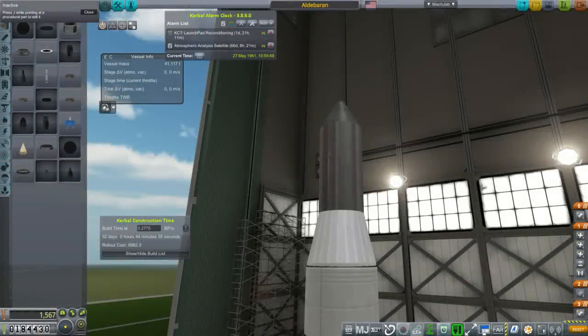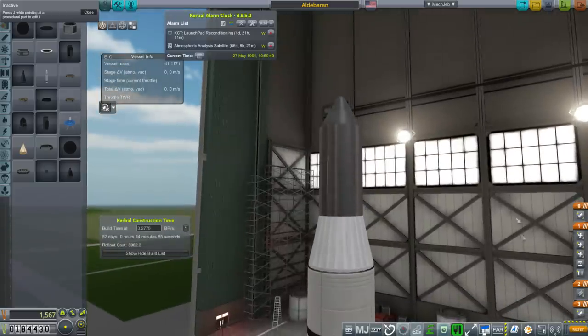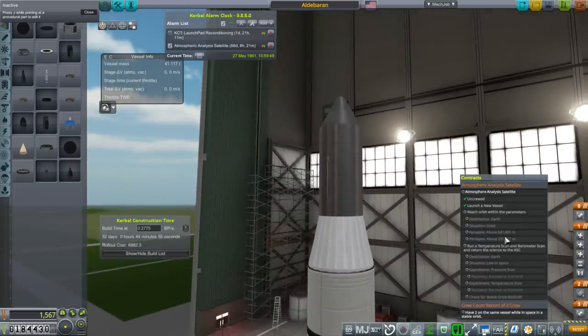Hello everyone, and welcome back to my Realism Overhaul with RP-1 series in Kerbal Space Program 1.3.1. In this episode, we are going to begin by dealing with this atmospheric analysis satellite contract, which requires us to get into a 641 by 231 orbit or more, and carrying a barometer and thermometer.